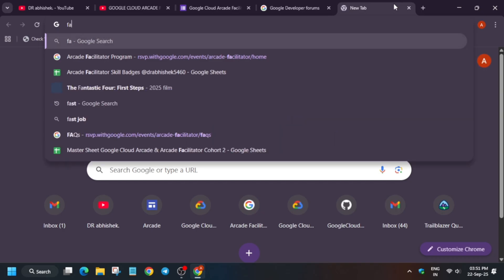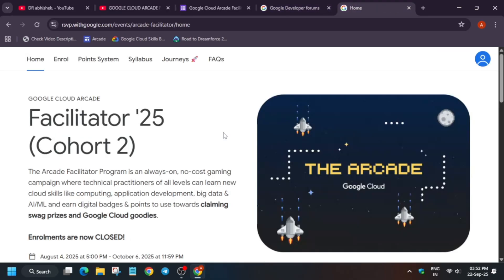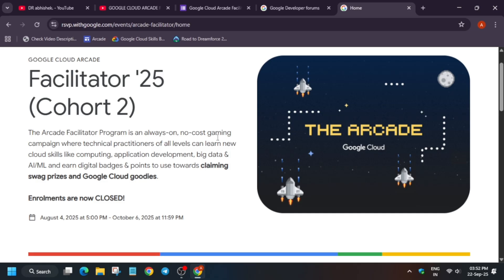Let me show you the facilitator homepage. Make sure to watch the unboxing video first, then let's come to the arcade facilitator homepage. As you all know, the arcade facilitator cohort 2 is currently running — cohort 1 has ended. Here we have facilitators who are your guides. If you have participated in cohort 2 as a participant, you should be receiving progress support and extra information from your facilitators.